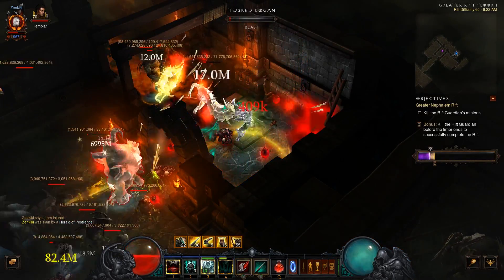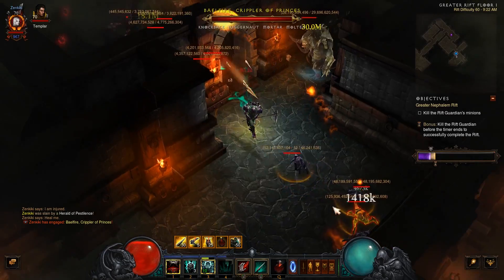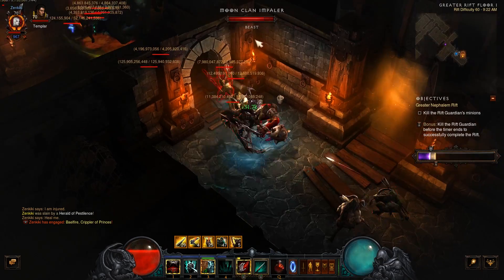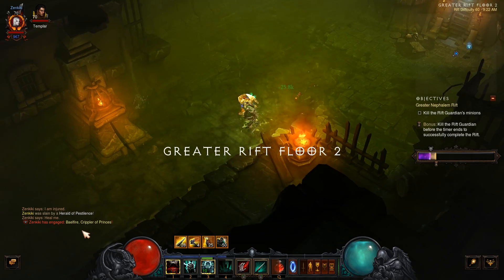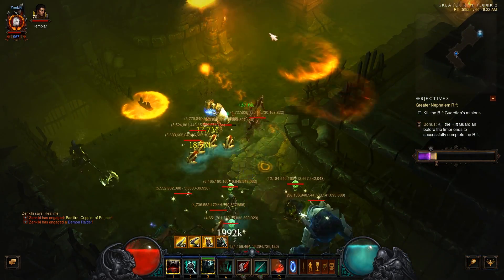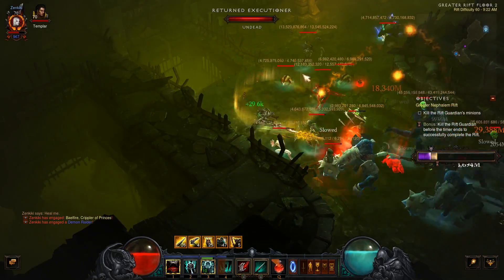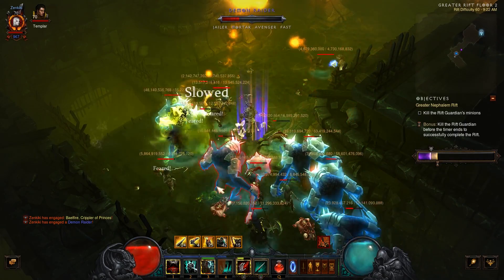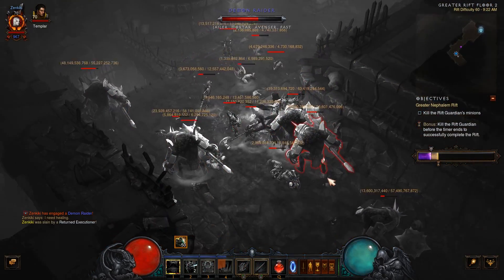Bone spear doesn't feel as visceral as it should — it feels like it has no impact on screen. I've said this in the previous set video: when you throw bone spear it should feel like it's doing a lot more than it does. It's either the animation or the sound effect that needs to be beefed up. The teeth rune actually does feel good with its animation and sound, but the core issue is that bone spear is just such a thin projectile.